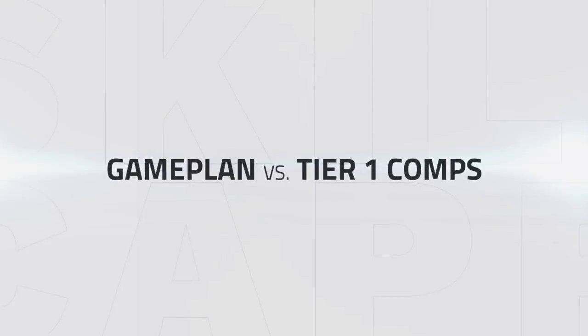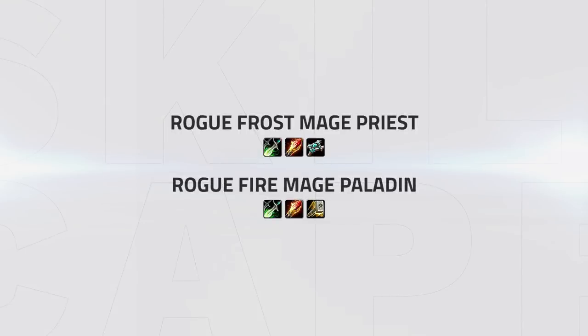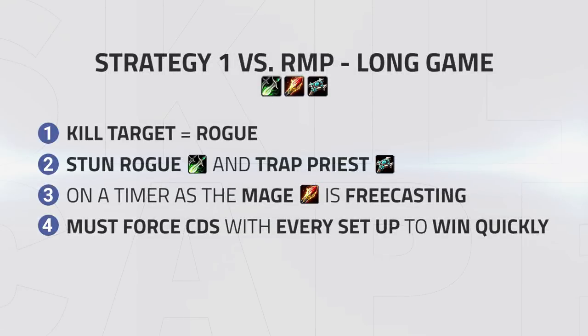In this next section, we'll be looking at what your game plan should be when playing jungle against a handful of tier 1 compositions. Starting with RMP, which is usually played with a Frost Mage, and RMP which is usually played with a Fire Mage. Starting with RMP, there are two different strategies you can apply to beat this comp. When you apply them depends on a few factors — it could be as simple as the races the enemies play, or simply their playstyle.